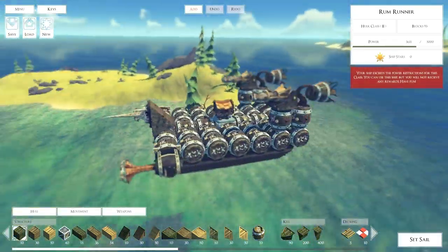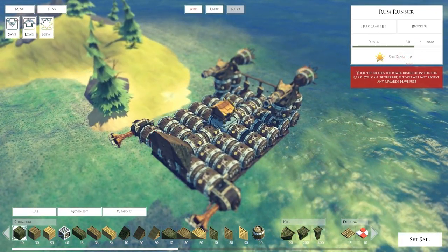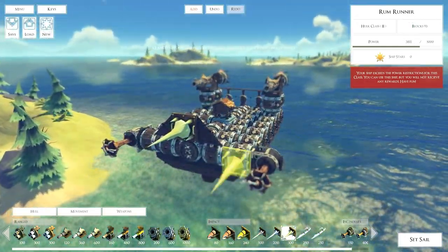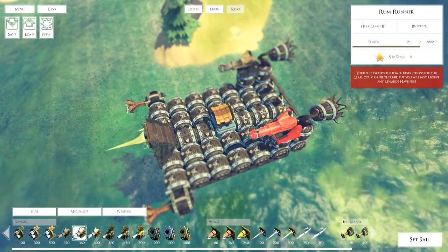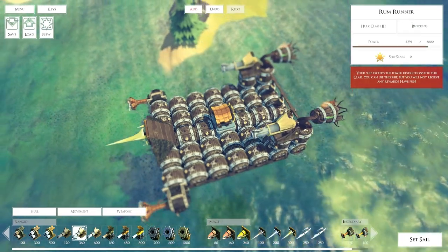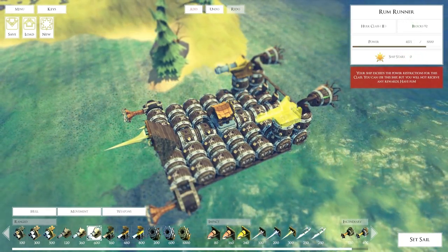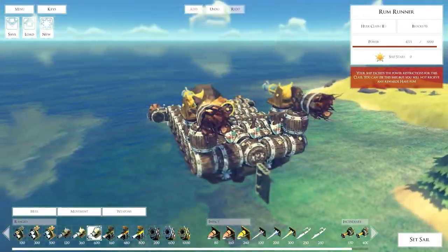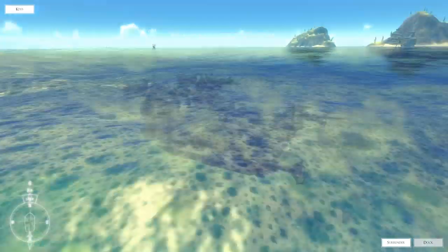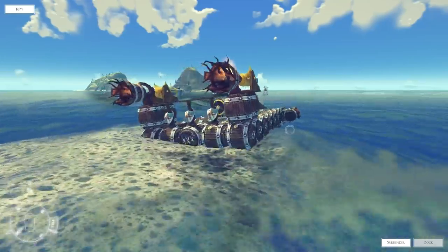We've got flamethrowers here, got a spike there - it's kind of like the main thing. I could probably put the better cannon on here. So the better one's on there now. We've got cannons - let's see what about these second ones here, 42.91, we're still under the class limit. Don't want to go up another class if I can manage. And then we've got like these kind of like boosters. It looks pretty funny, but let's go ahead and set sail and see if we can mess some people up. There's a guy right here. I think it maneuvers quite well. It's very fast.